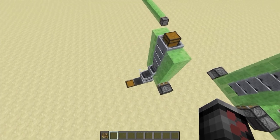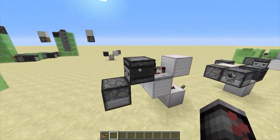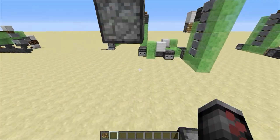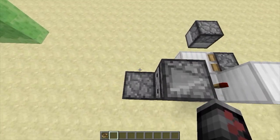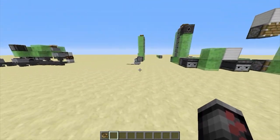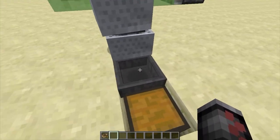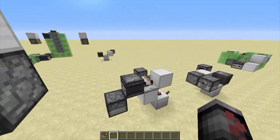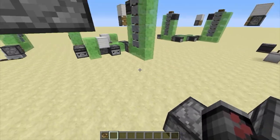That is how you unload it. What you'll want to do is stop the machine so it doesn't keep going back and forth while there are items in there if you want this unloading station. You'd come over to the return station and add some delay — maybe a comparator coming off of this so that when there are no items left coming through this hopper, it sends it back.